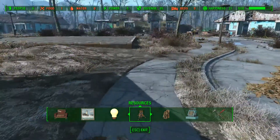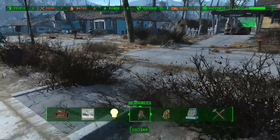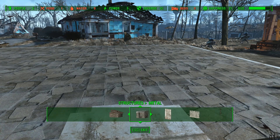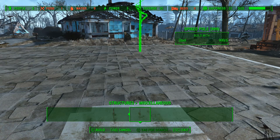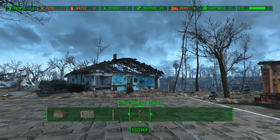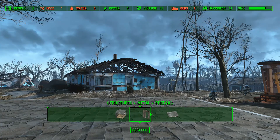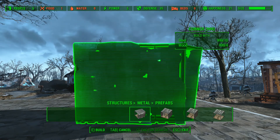Once you've got a bunch of material, find a suitable area like this house here. Go to Structures — you can have wood, metal, doors, fences, and miscellaneous like spiked poles. Under metal you have prefab and then individual walls and roofs. Prefab means prefabricated, already done for you.